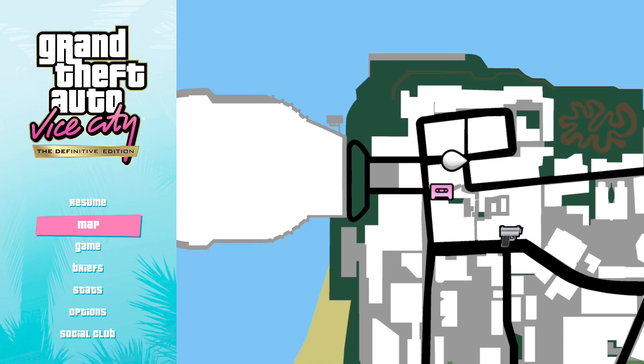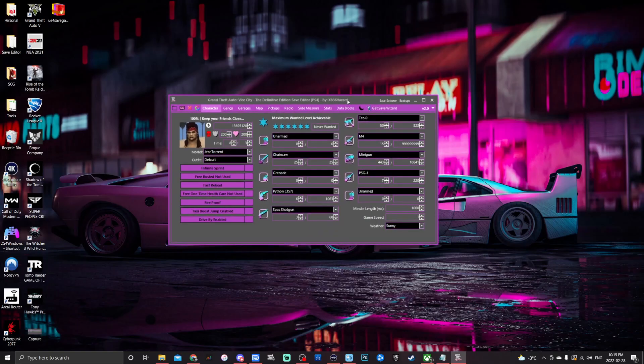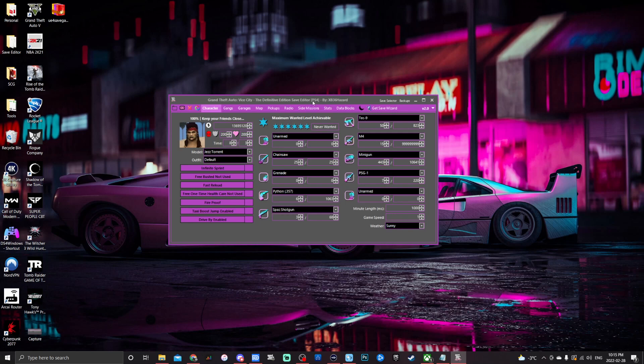Basically what we're going to do first is take our save, put it onto a USB, bring it to our computer with Save Wizard, then transfer it into the save editor and modify the save. You can do this a couple of ways: download a modded save already from the description — I'll leave two modded saves down there — or you can reassign those with Save Wizard and put them onto your account. If you want to customize more in depth, use one of your own saves.